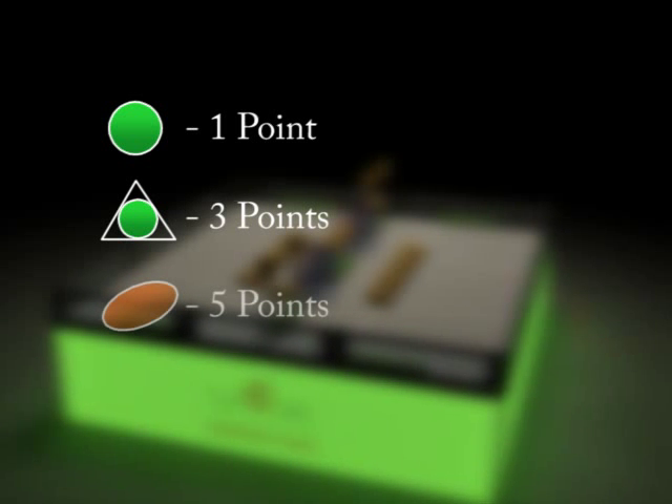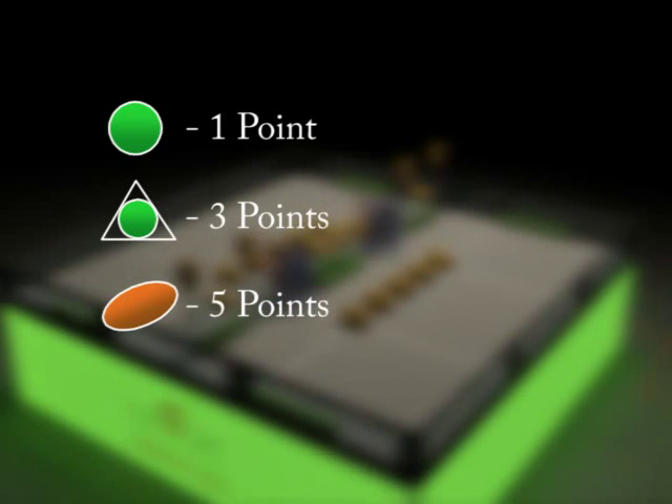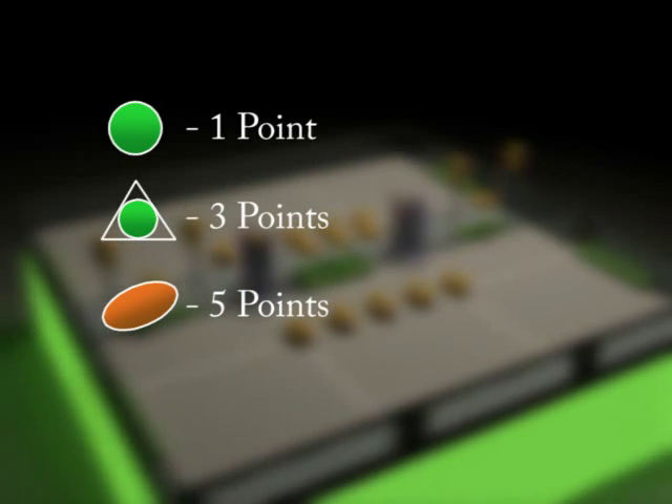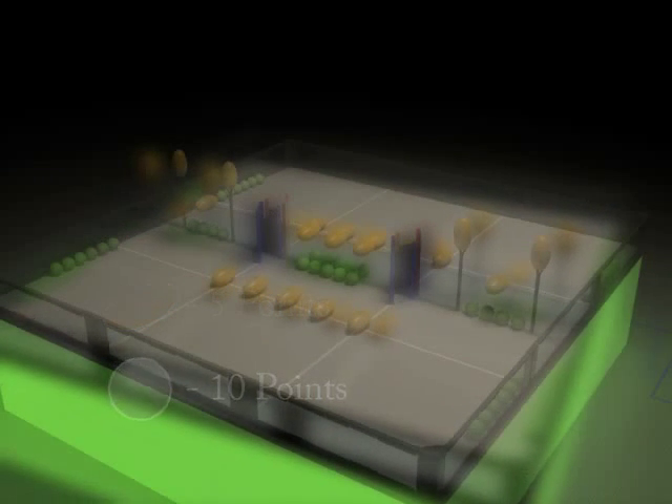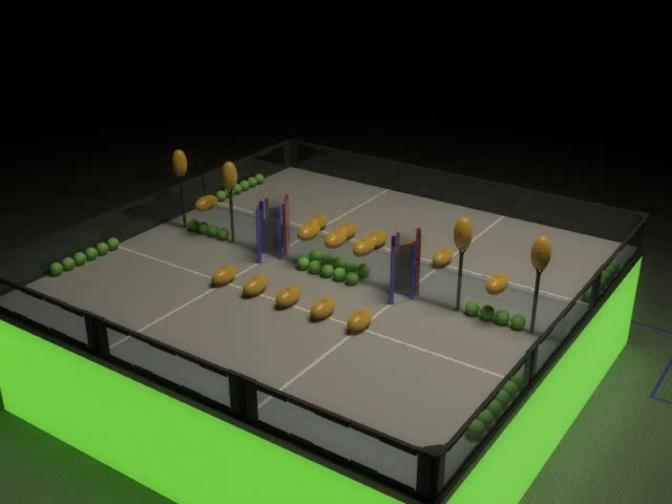A medium ball on the other side of the field is worth 5 points. The bonus ball on the other side of the field is worth 10 points. All scores are calculated at the end of the match. Let's see how a match is played.